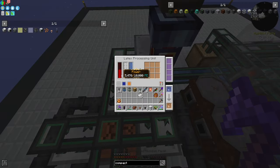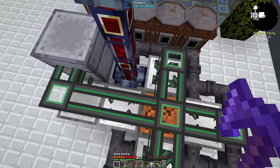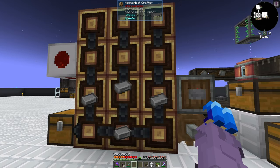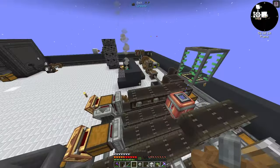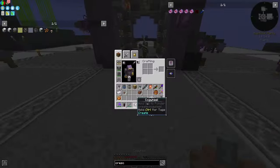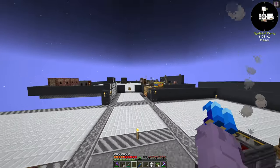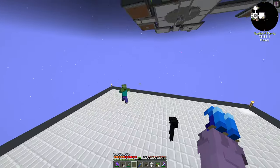I need to disconnect the power from two of the fluid extractors, but I don't have a crescent hammer. I had to reconnect my mechanical crafter just to make an iron gear to make the crescent hammer to disconnect the power — so complicated. I really need more diesel engines badly at this point, because we're clearly running low on both power and stress units.